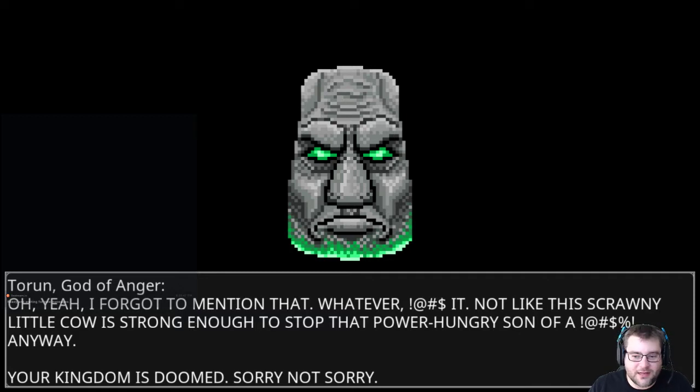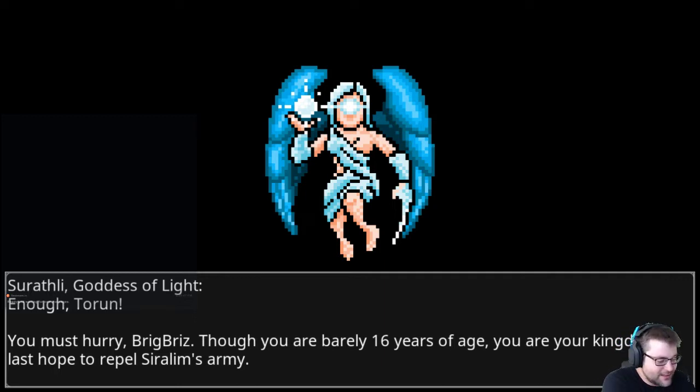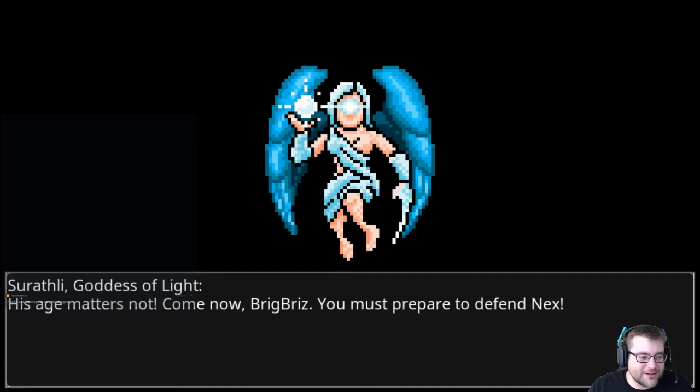Tauron is skeptical about a scrawny protagonist stopping Syrilim. Serathi insists, explaining that though the player character Brigbriz is barely 16 years old, they are the kingdom's last hope. The player comments they're not a big fan of playing as a kid in these games, noting that the main audience for these games is now adults. At least the game acknowledges he's actually 34 years old — the character gets a comment about a dirty mustache.